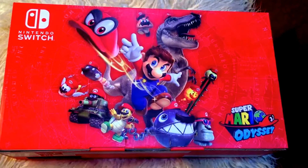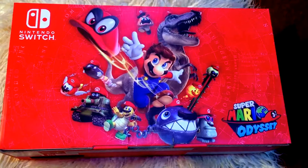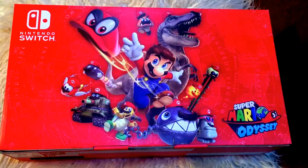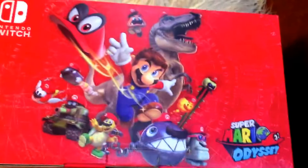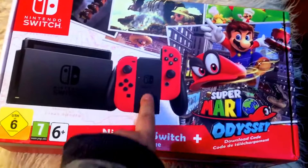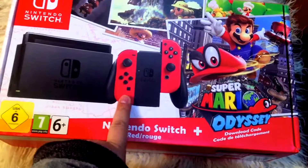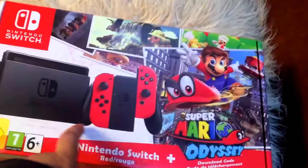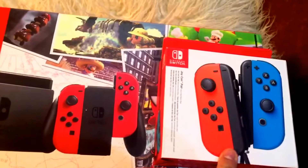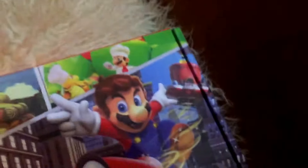I just want to show you what you get in the Nintendo Switch package. As you can see, I've got the Mario Odyssey set. It comes with never-before-released red controllers. The previous ones were red and blue but more of an orangey red — as you can see here, I've bought an extra set — and it comes with a blue one. These are just two red ones, quite nice. This is the Mario Odyssey pack.